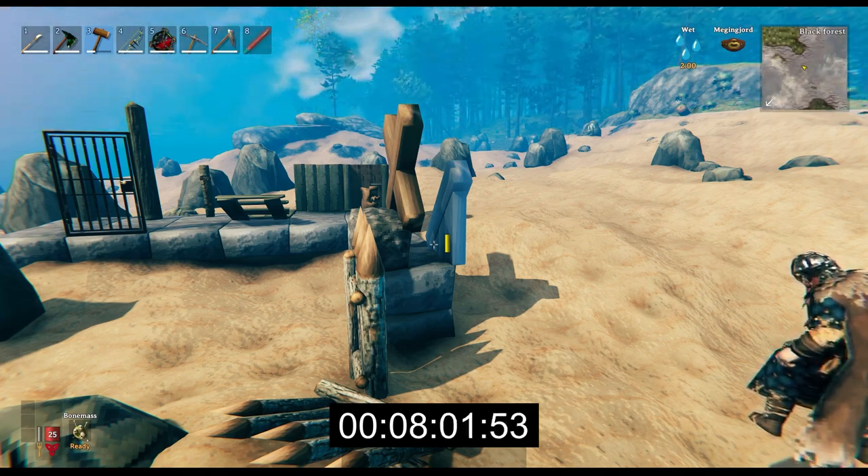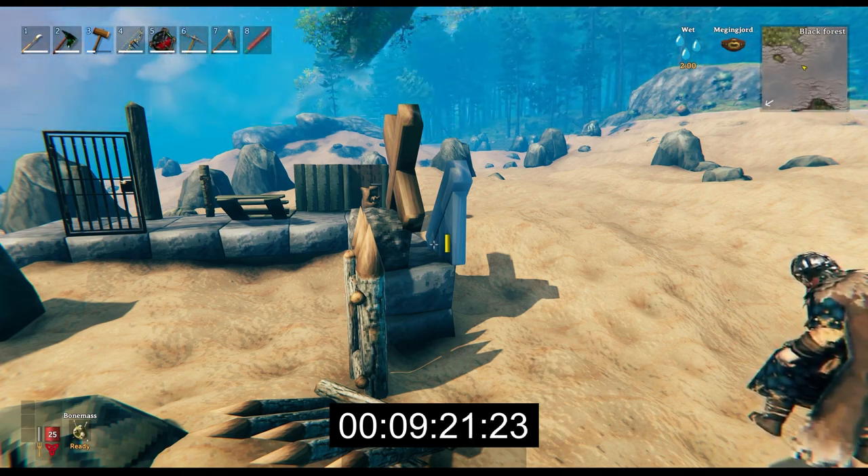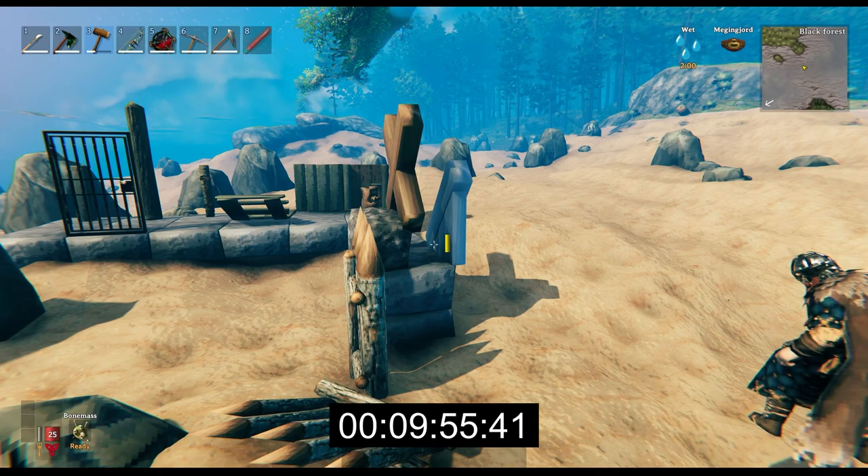The unaffected building parts are the ones shown here in their variants: slanted poles, thatch roofs, and all stone building parts.